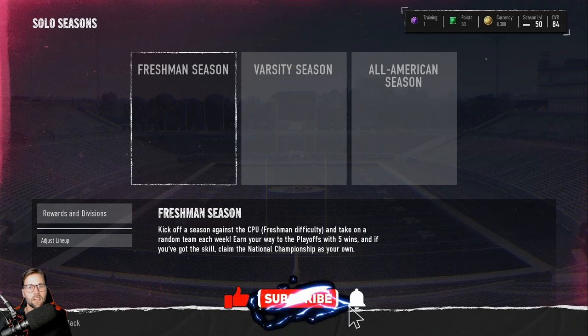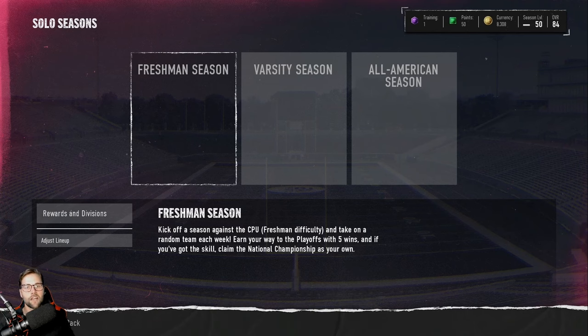It's just you versus the computer, and you can knock out all your challenges. If your challenge is to pass for a thousand yards, you can get 600–700 yards just by running verticals every single time. I was doing a challenge to get 20 sacks — you might not get 20 sacks against a real user, but on Freshman difficulty you can get 20 sacks in a single game, throw for 700 yards, run the clock down, earn VC, earn packs, and get all your challenges done. This is the fastest way to reach level 50.